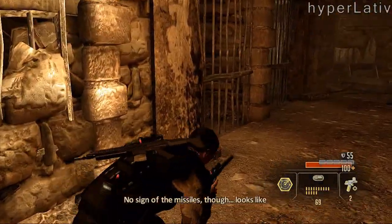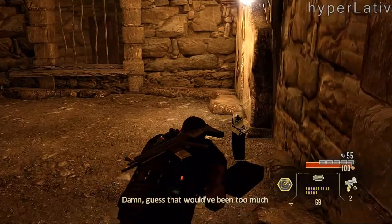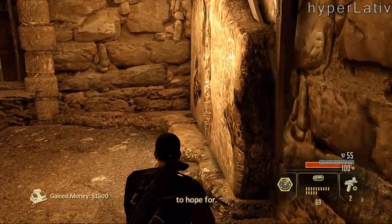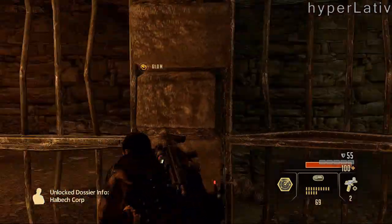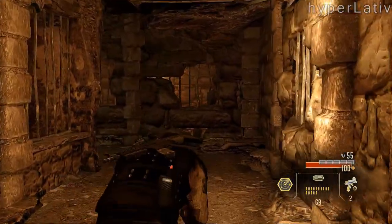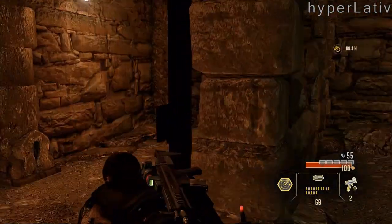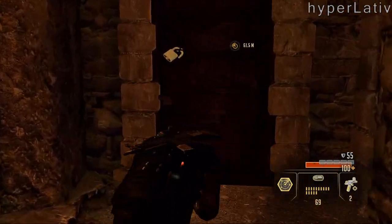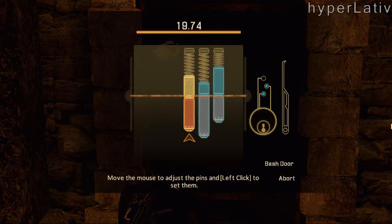This is one of my objectives, actually. There's nothing in here really, except for these two briefcases with money in them. After that I just check the other cells to see if there's any more pickups, but there's not, so I move on. Here's another door that I can lockpick.